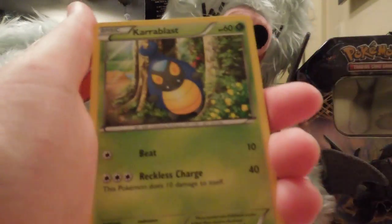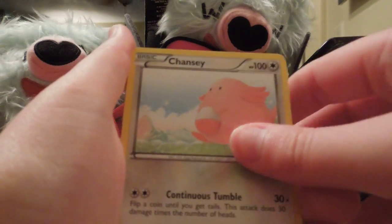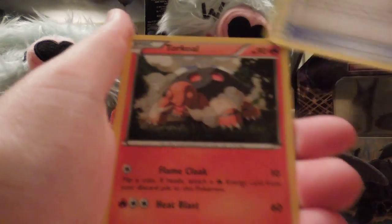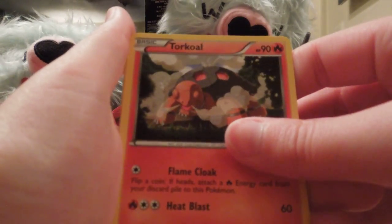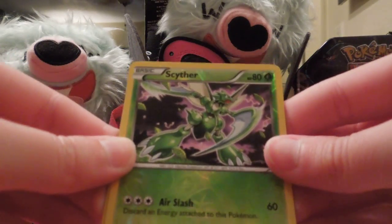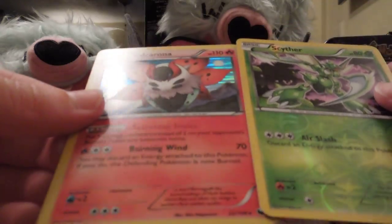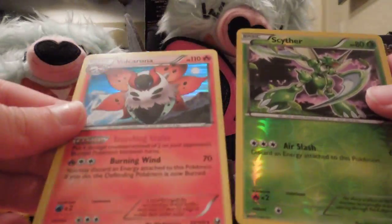Piplup, Carablast, Zora, Chansey, Lillipuff, Scyther, Random Receiver, Random Receiver, Torchic, Scyther, Scyther — Scyther. And Volcarona. That blue looks awesome.